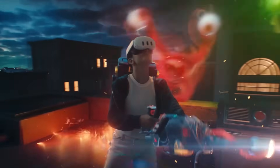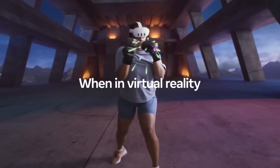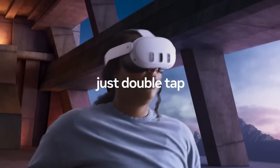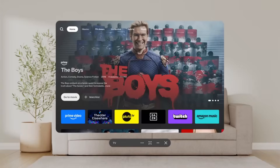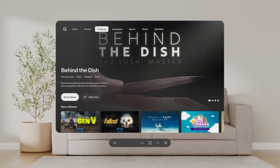Welcome back. Today we're doing a video on the new PTC update that just rolled out for the Meta Quest 3, which is version 83. Meta has been doing a lot of updates, like the Oculus TV and the Horizon area. The Horizon Navigator just received a massive update, so let's get into it.